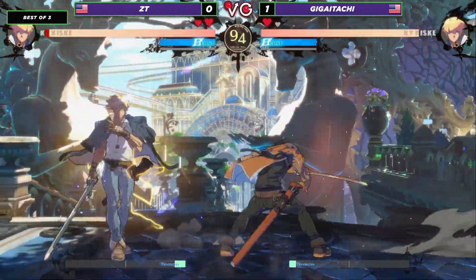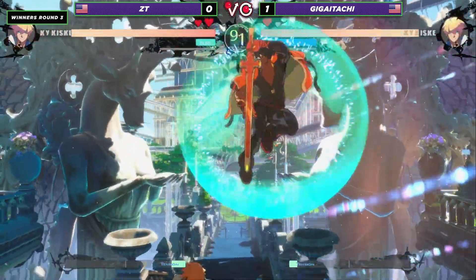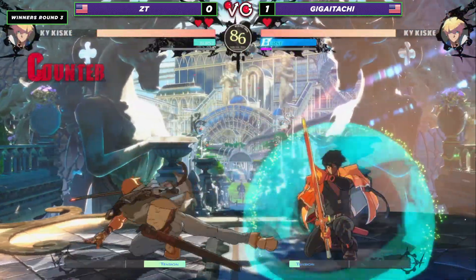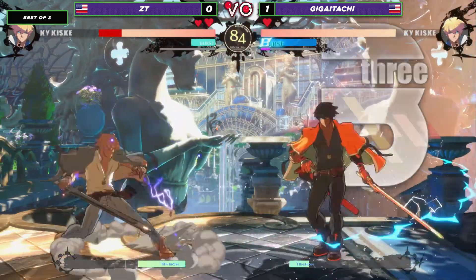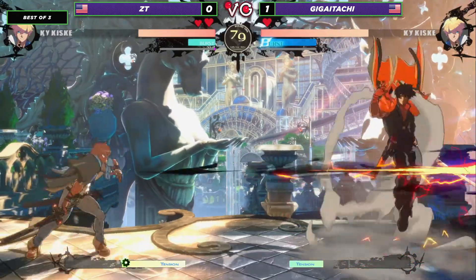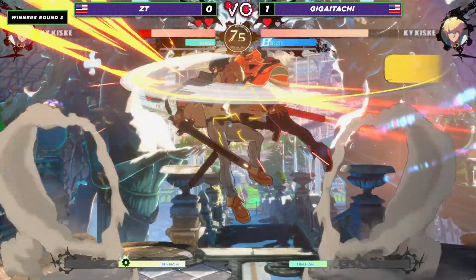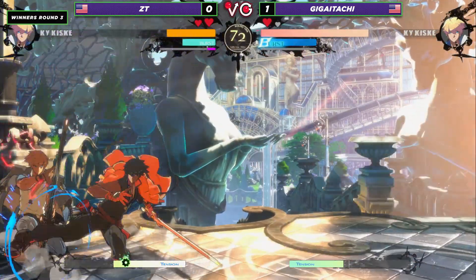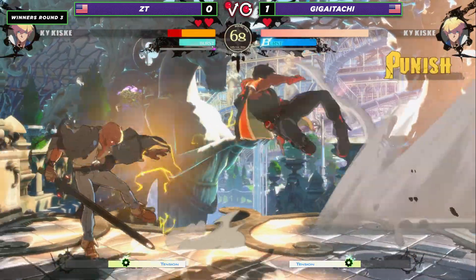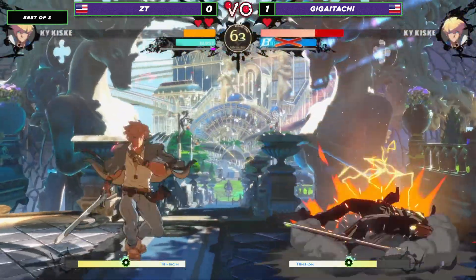Solid air-to-air there from ZT. That's setting up — gets caught by a counter hit, forcing out the burst. He's going just a little bit slow. Excellent TP. Giga Itachi is just not respecting — I don't know the name of the button, but that overhead-looking kick. I need to play Kais. Solid air-to-air there, catching the dash in. Good stuff, setting up his fireball, backing up just a little bit. Such great spacing there — both of these guys playing range very, very effectively, trying to bait out those buttons on the dashes.